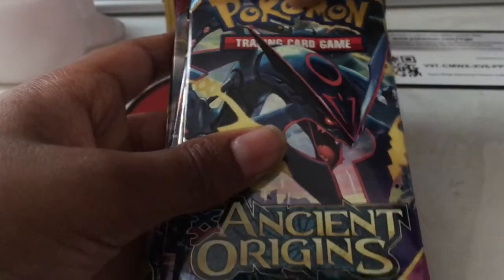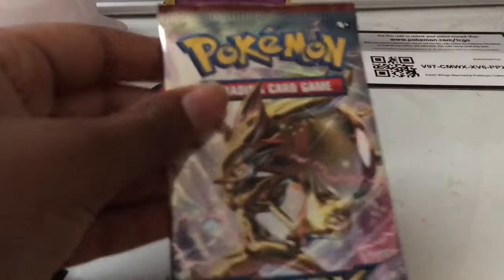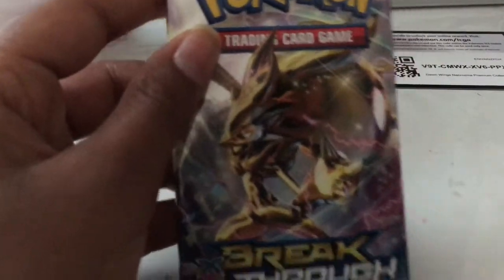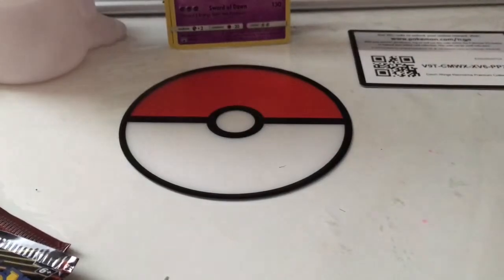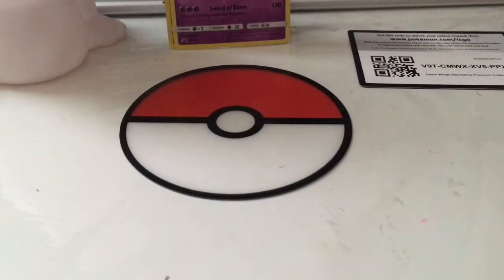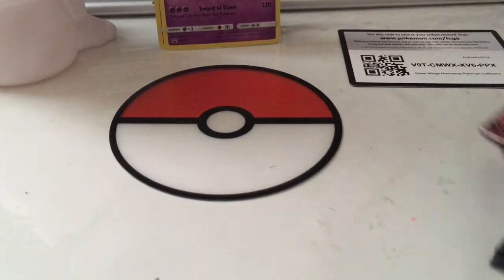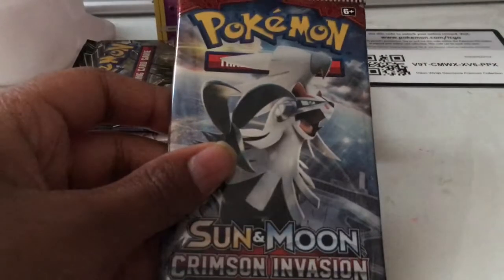Okay, so these are the booster packs. You get the Pokémon Trading Card Game Ancient Origins. We get XY Breakthrough Break cards, Sun and Moon Forbidden Light, another Sun and Moon Forbidden Light, and finally Crimson Invasion Sun and Moon. As you can see, Crimson Invasion — we did not have a good past with it, so let's see if we can turn that around with these new boosters.